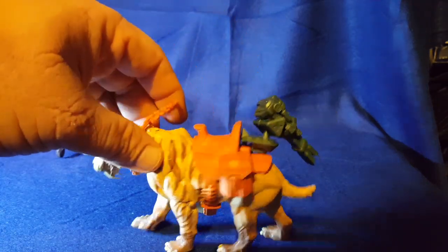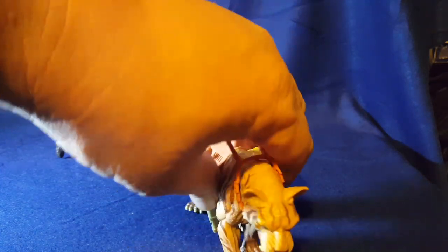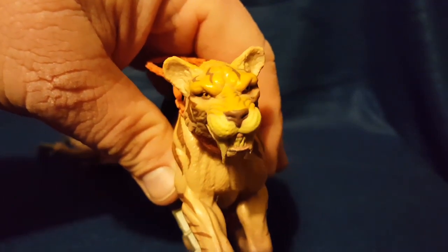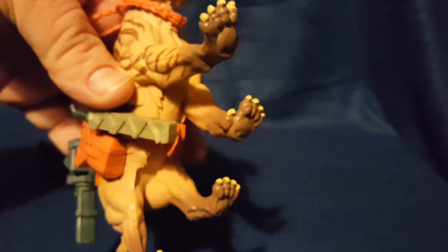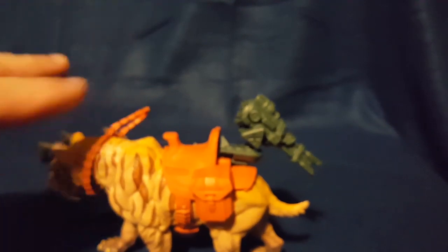Let me turn my light off to see if it helps get the detail — let's zoom in and focus. You've got some detailing on the eyes; the teeth, lips, and even the gums have their own paint applications. The bottom of the feet have paint and the claws have their own paint application as well. There's a lot of great detail here — this is a very well made saber-toothed tiger.